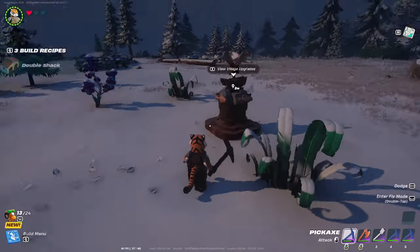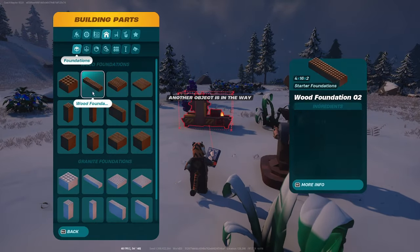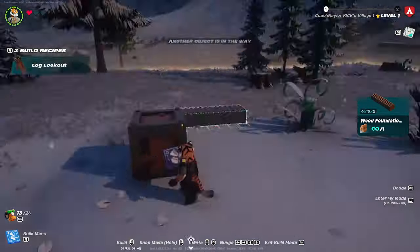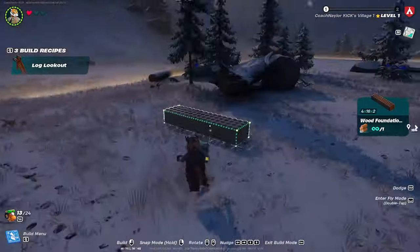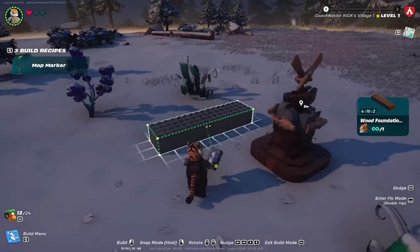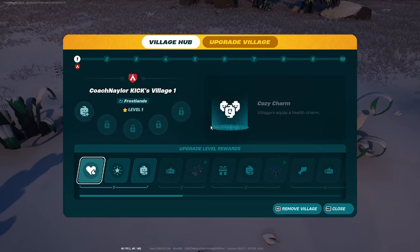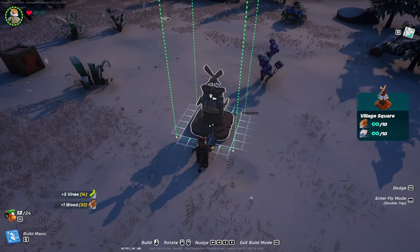Once you find the location you'd like to build your base, the first thing you want to do is put down your village square. Then check to make sure nothing is going uphill — I can see one corner going up a hill a little bit, which is sketchy because I don't want my foundation to need an extra layer all around just for that one corner. So to be safe, I'm going to go into my village square and remove the village — not destroy it. Remove village lets you move the entire perimeter; destroying it won't.